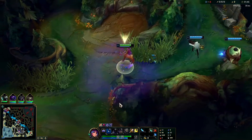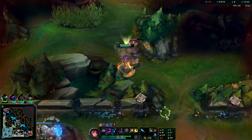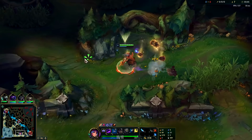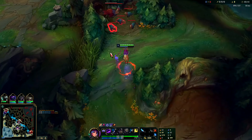You do want to start on Red Buff even if you're not going to get a great leash. If you get a bad leash, just smite the big golem — smite down the big one. If you get a bad leash, smite the Red Buff; otherwise you can save it for the golem. I'm going to kite these out.